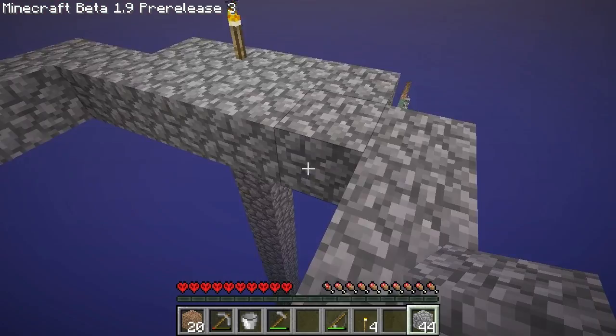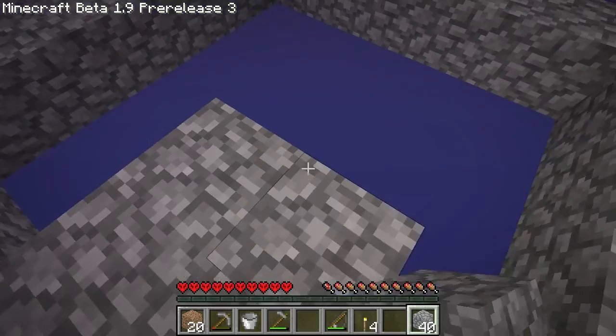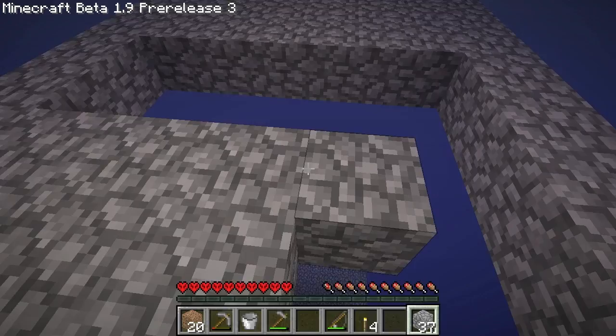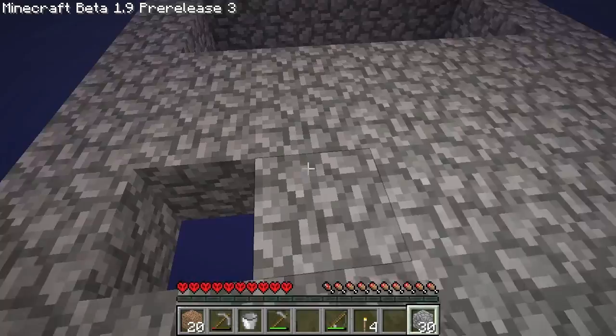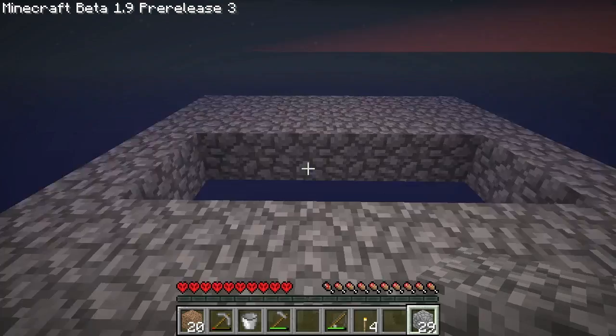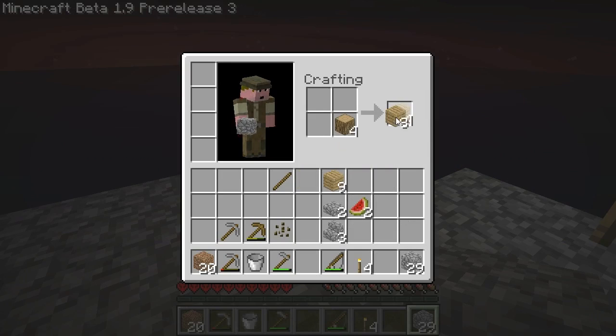I don't want them going that way — I want them to fall down in the center hole. The trick to get them to fall down in the center hole is to use signs on the inner edges. So I'm going to cut all that out and put signs up here. Signs everywhere. I'm going to need a lot of wood and I don't think I have enough — that's not nearly enough.